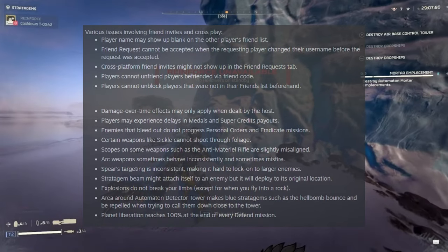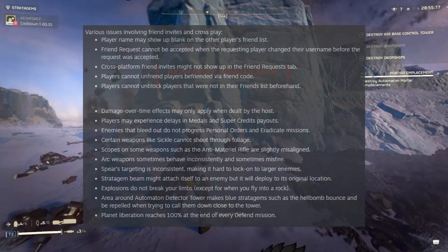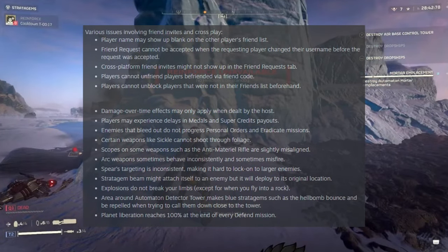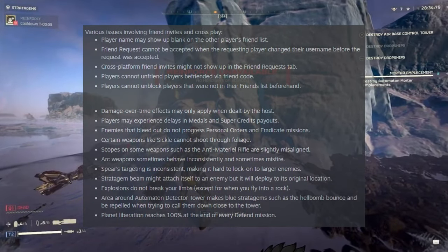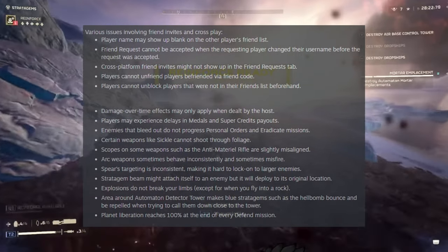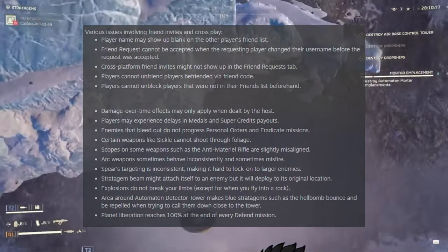Certain weapons like the Sickle cannot shoot through foliage. Scopes on some weapons such as the anti-material rifle are slightly misaligned — I've actually moved back to using the anti-material rifle as it can two-shot hulks; it's incredibly powerful now, so getting those scopes adjusted would be very nice. The Spear's targeting is inconsistent, making it hard to lock on to larger enemies — I have seen rockets circle enemies and come back to the Helldiver. The area around the Automaton Detector Tower makes blue stratagems such as the Hellbomb bounce and be repelled when trying to call them down close to the tower — I hope that is fixed by the next patch.